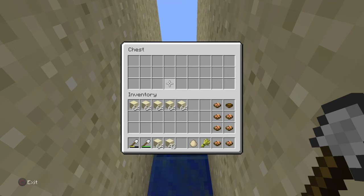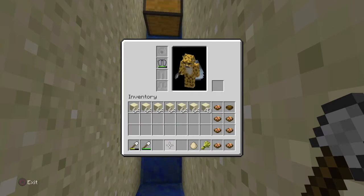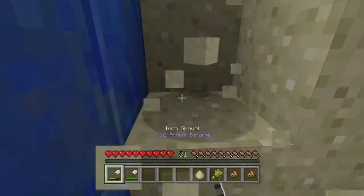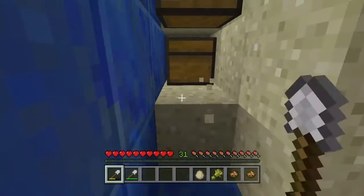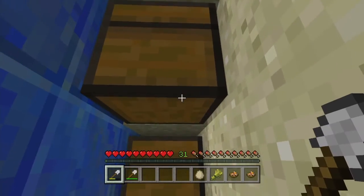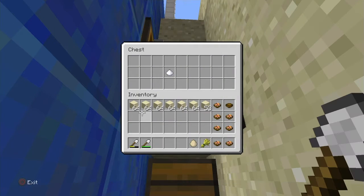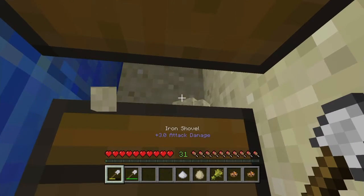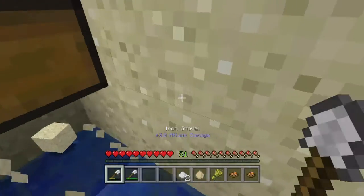Oh, I got an egg! All right, so we have an egg. Oops, I don't want to get rid of the sand. And we got a piece of wheat. So we've got an egg and a wheat. We're going to come over here and I want to make sure that I'm on the edge, and I am. Oh, another chest! We got some sugar and then more sugar — perfect! I didn't expect that. So we have two sugars, an egg, and a wheat — we're still not there quite yet.